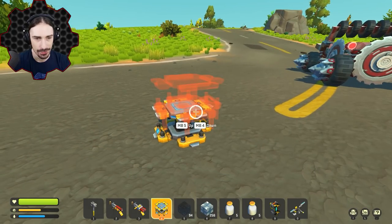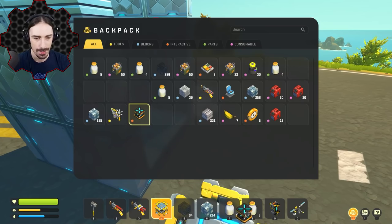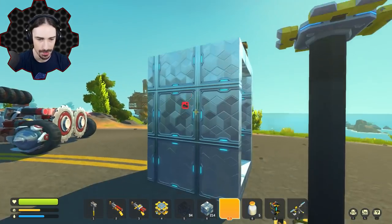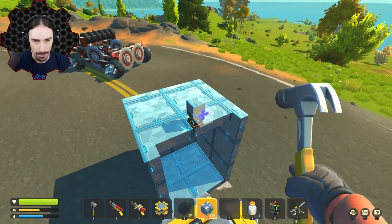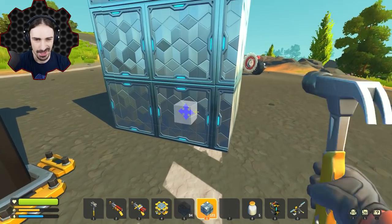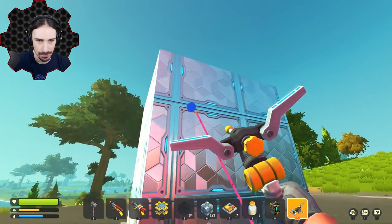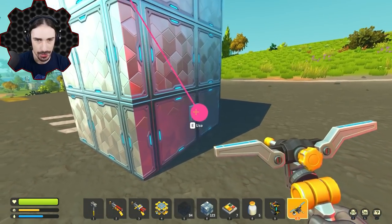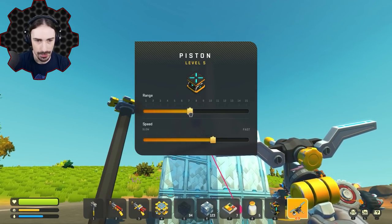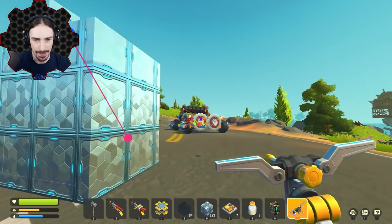I'm just gonna build right here - I have a level 5 piston, a bunch of tier 3 metal, and some armored glass. The plan is to build a cube that can hold the tape bots, with a door I can open at will and then close a tape bot in. The piston should go there and we can build the door out to the walls. I'll put the button in the back so the tape bots won't have access to it and won't be able to shoot and damage it.